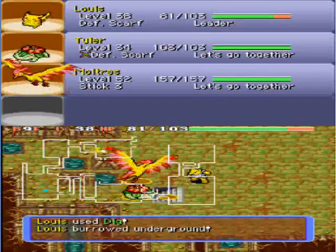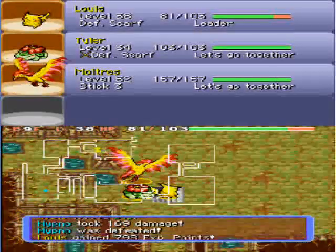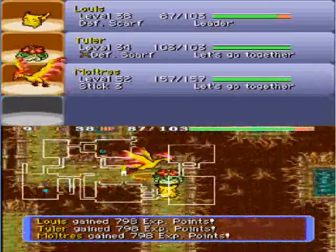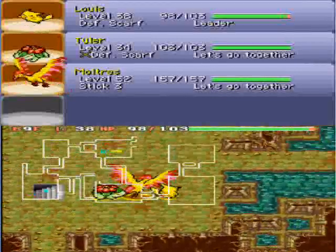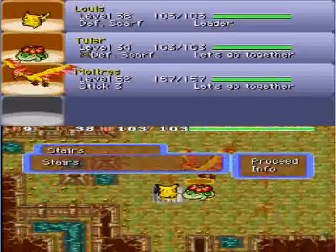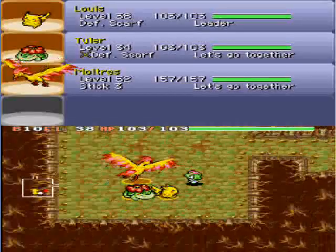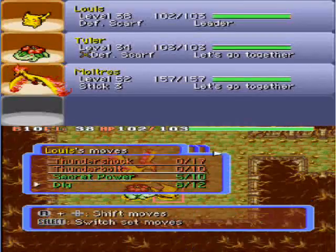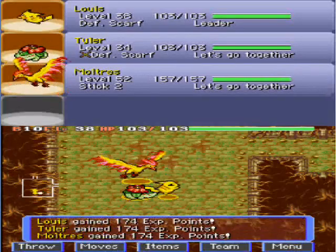That means we'll have to take Moltres through here again in the next episode maybe. What I would do is get through the dungeon to a point where I find the key, then use it on the dungeon door where the HM is hidden. I'll start the video outside the dungeon door, show you I've got a key, open the door, and get the HM inside — that's what I'd do if I don't find a key in this dungeon.